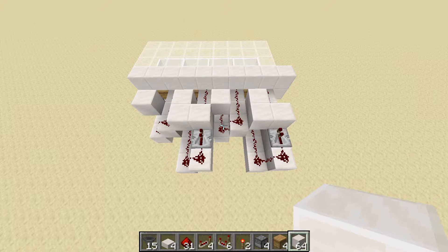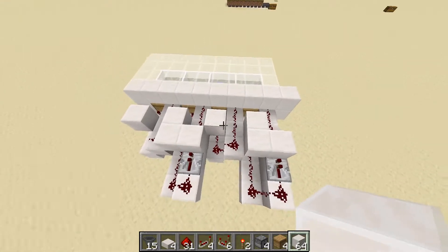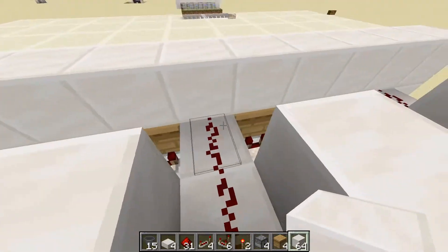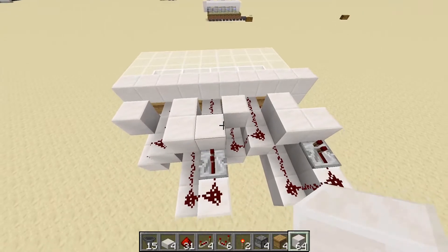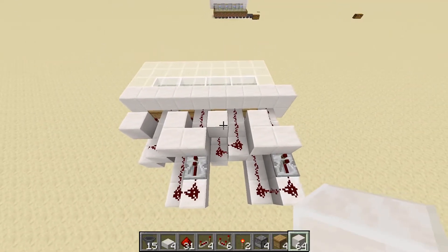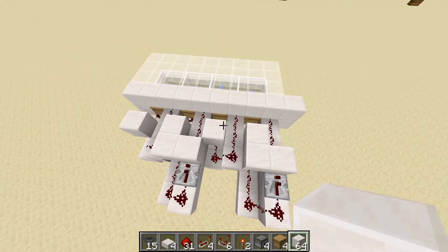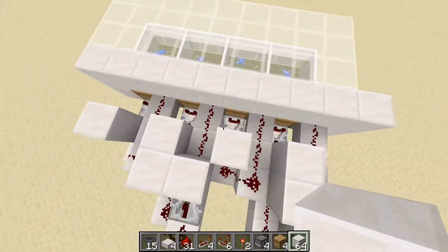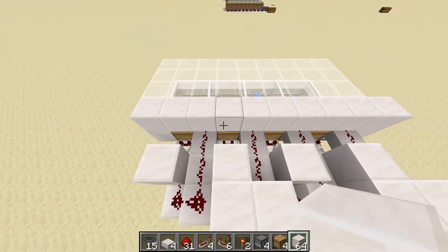Now we need to decide what we want our farm to produce. We can either set it up to produce honeycombs, which are used to make more beehive blocks, or set it up to produce honey bottles, which are used to make honey blocks. For demonstration I'm going to show you how to do both — these two on the right will produce bottles of honey, and these two on the left will produce honeycombs.